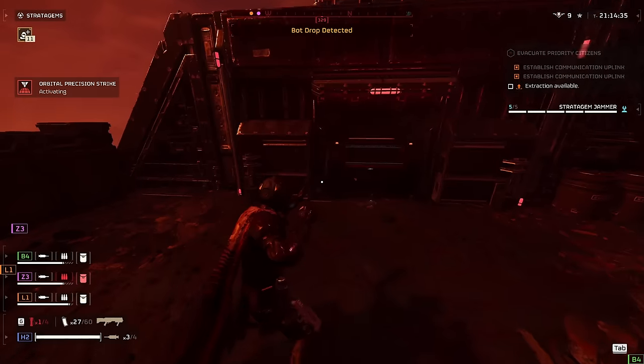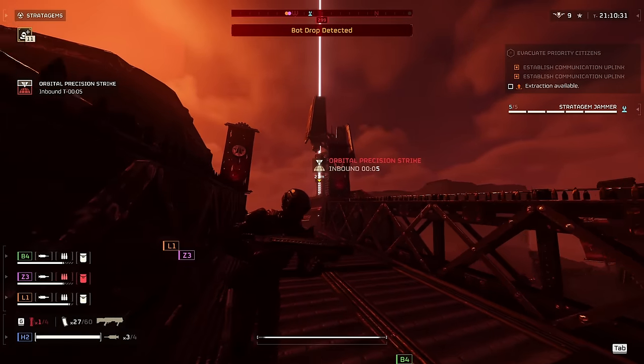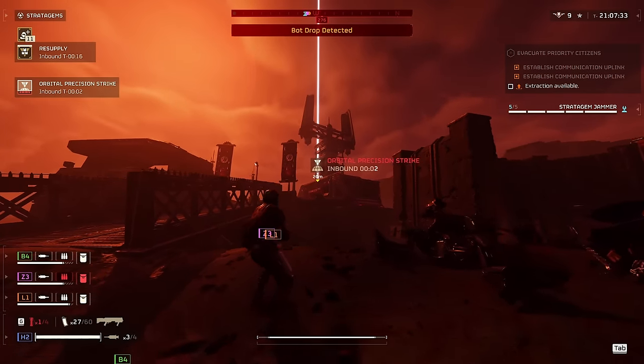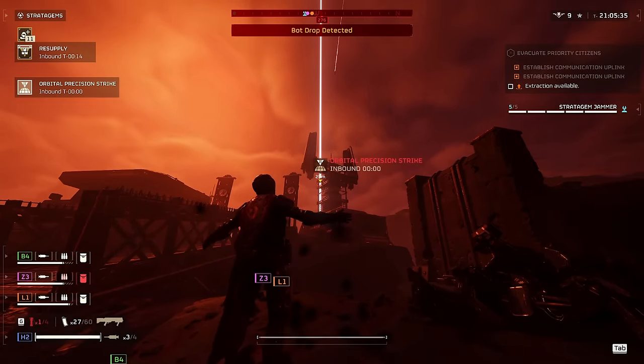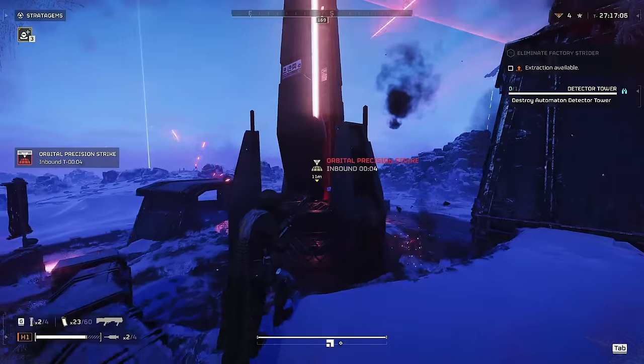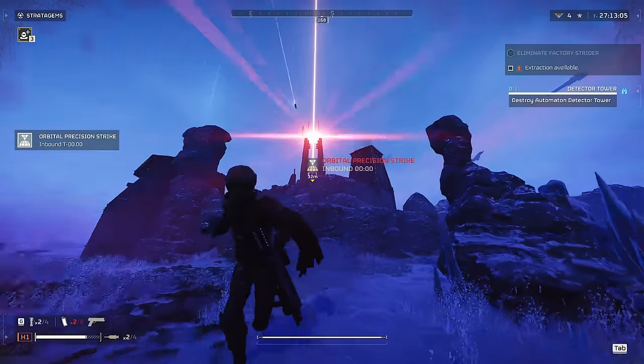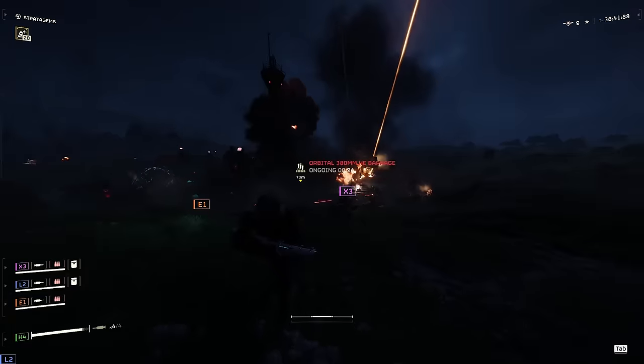Starting with utility: there are a couple of structures you typically have to call in a hell bomb to destroy, like the rogue research station, shadow jammers, or detector towers. What you may not be aware of is that you can actually call in an orbital precision strike, and the direct impact alone will destroy all of these — no hell bomb needed.